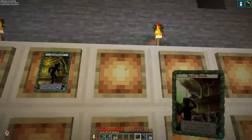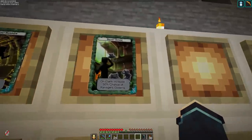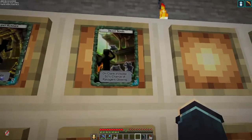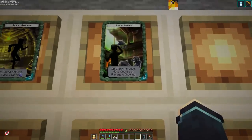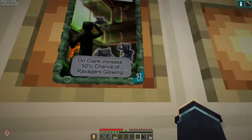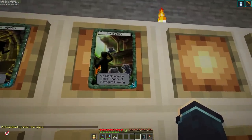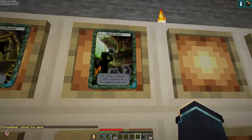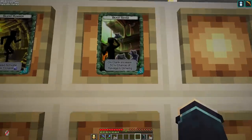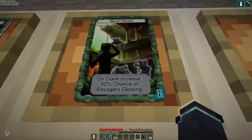Of course we have to bring back 'Beast Sense' — the art on these cards is so good. This is a permanent card. I decided to make it permanent because I wanted its effects to be valuable every time: every time you generate clank, there's a 50% chance of turning on a glow effect to show you where nearby ravagers are. Incredibly valuable — ravagers are on levels one and two, and generating clank is bad, but now there's a little something good that comes from it.